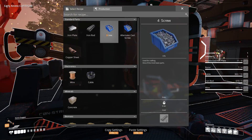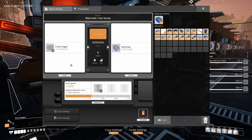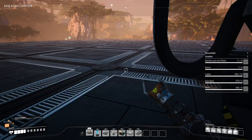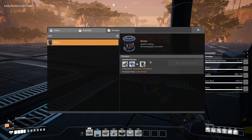I'm going to set it up out here. So this one needs 15, this one needs 12 and a half, so we need one smelter. The rotor needs five and 25 to produce four per minute.